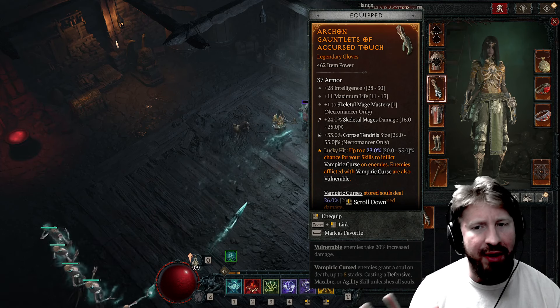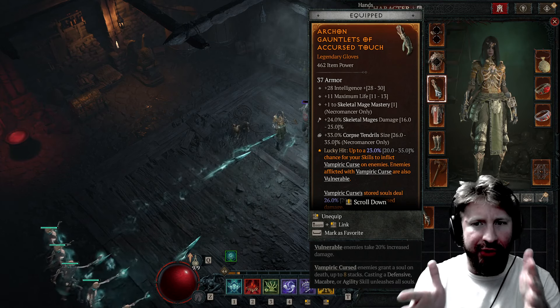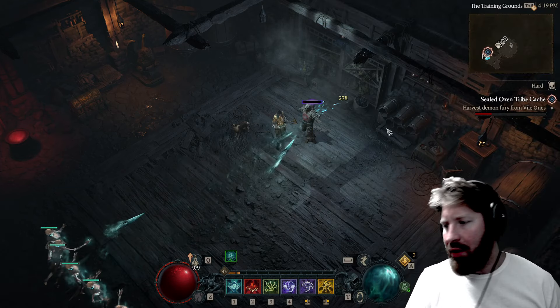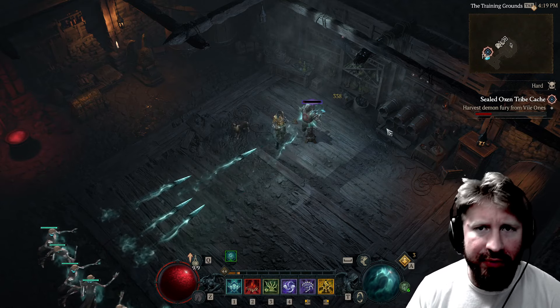These are plus one and that's the min-max here. As you can see, with the damage and life it shows 11 to 13 and I rolled 11, but with the Mage Mastery it shows plus one and only one in the brackets — so that's the max you can get on these. Let me know what you guys think about the Frostburn gloves. Let me know if you're playing Diablo 4. Like this video if you will, and I'll see you all tomorrow. Peace be with you.